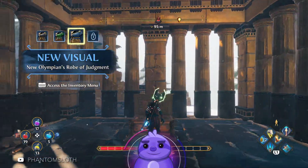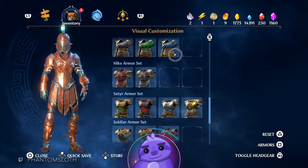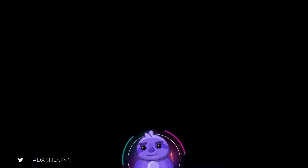And we get the new Olympians Robe of Judgment, which looks like this. The blue and gold looks pretty good — I think we'll let that ride for now.